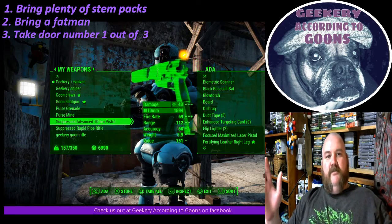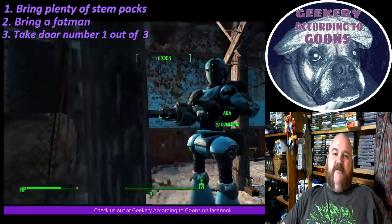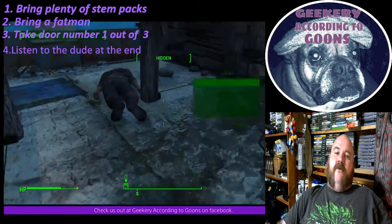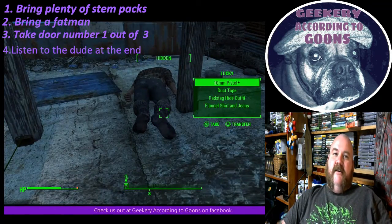Number three: take door number one out of three. You'll know what I'm talking about — you come to a spot where there are three red doors. None of them have traps that will necessarily kill you, but door number one is the easiest and the one you want to go through.